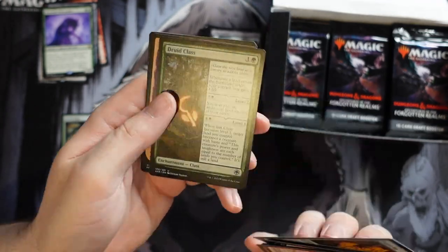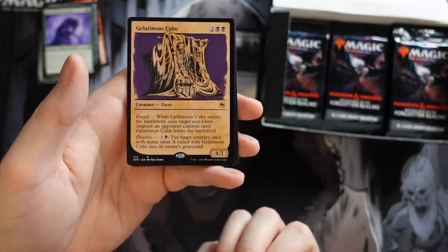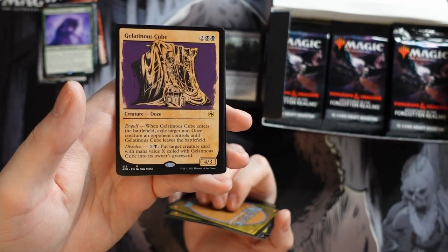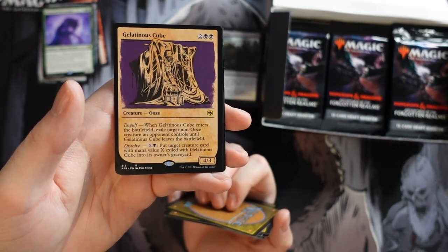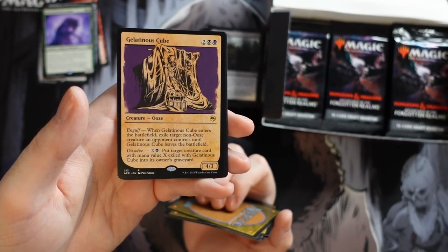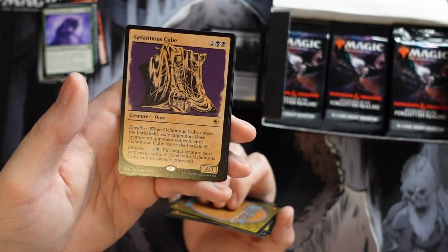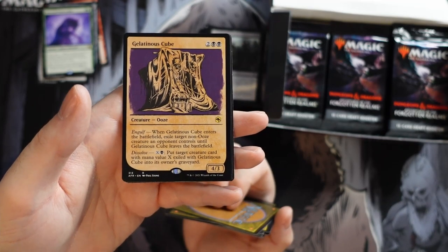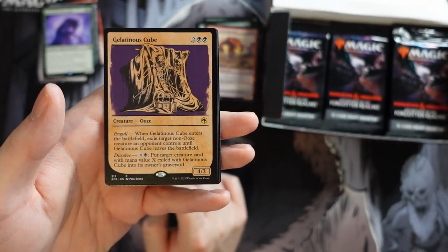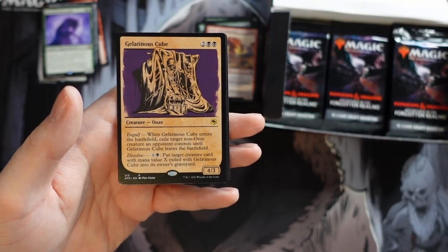Werewolf Pack Leader has two abilities with upside including card draw — sign me up. Tiger Tribe, Dungeon Map — cool name, shame it can't be like Expedition Map and go get a land. Druid Class, nice to see. And we get an alternate art Gelatinous Cube: exile target non-Ooze creature an opponent controls until this leaves the battlefield, then you can pay mana to permanently exile it to the graveyard.